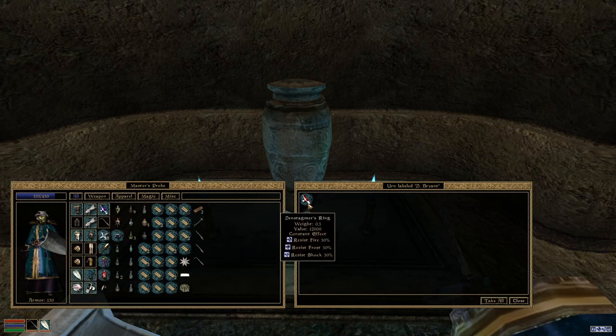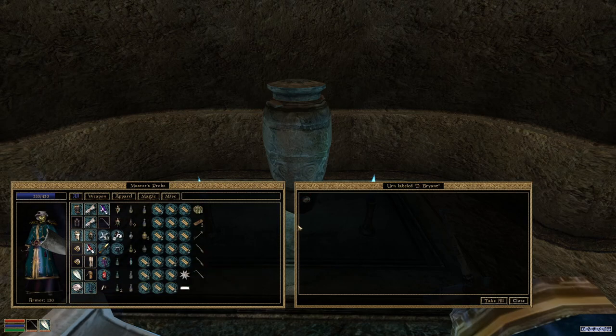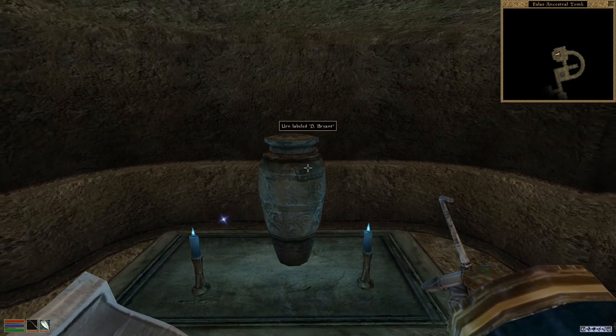I'm also going to bring Dee Bryant with us to experience something other than a musty urn for a while. The only other treasure of note in here is a copy of the Athletics skillbook, The 36 Lessons of Vivek, Sermon 1. So there's your summer reading list already started.